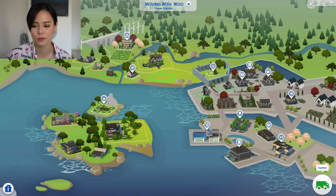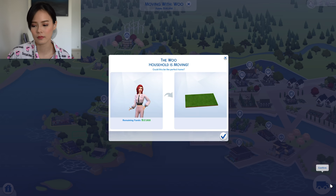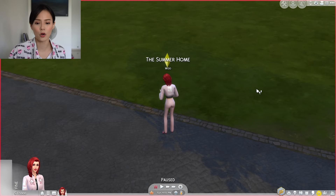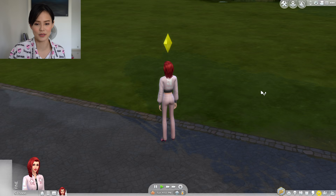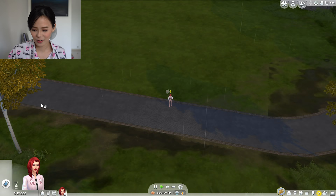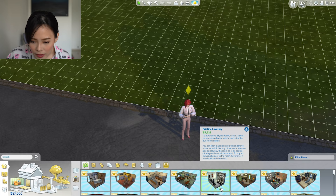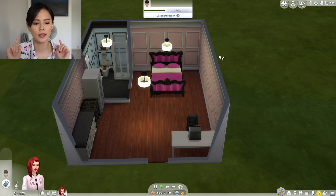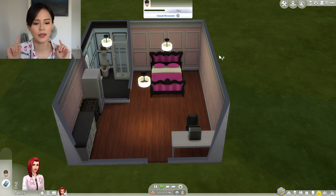Her house is very small, and right now we're gonna spend $3,000 to buy the summer house. I just moved us into an empty lot. This is her outfit — she's so pretty — and yeah, she loves pink, like me. Okay, let's give her a house because it's raining now. Gonna do something simple, cause we got no money. That's so freaking sad.